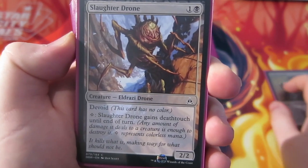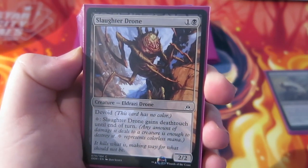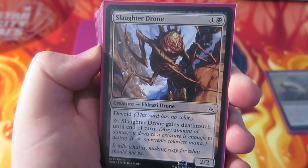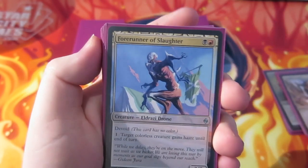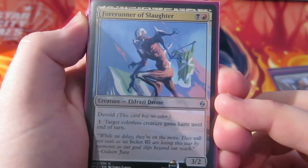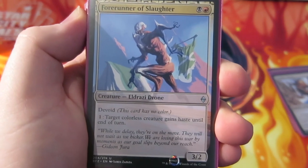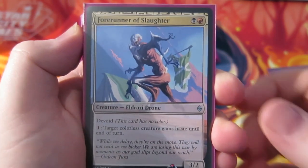Then we go on to Slaughter Drone — we run four of these, four of all the creatures we're running. Slaughter Drone is a 2/2; you can pay a colourless and it will gain deathtouch until end of turn, which is pretty sweet. We also run four Run of Slaughter — red and a black, 3/2 for 2. This is a really good card. You can pay one to give a colourless creature haste until end of turn, and all our creatures are colourless because they're all devoid.